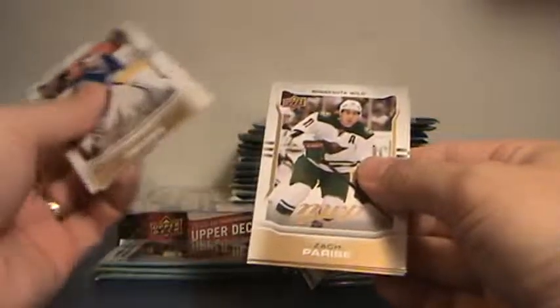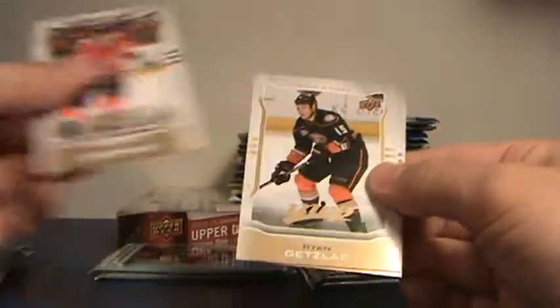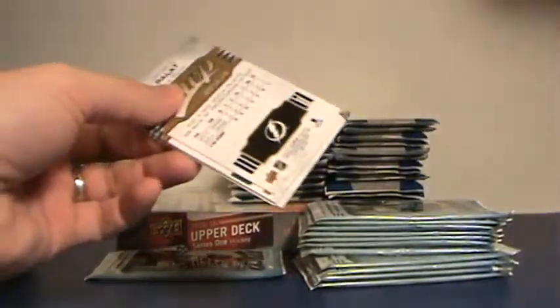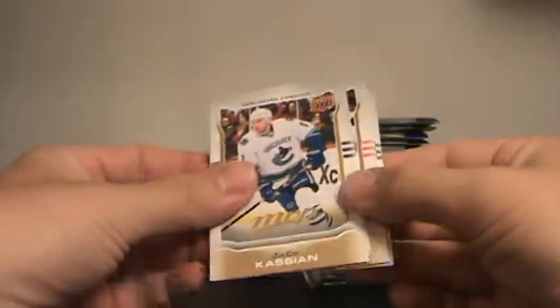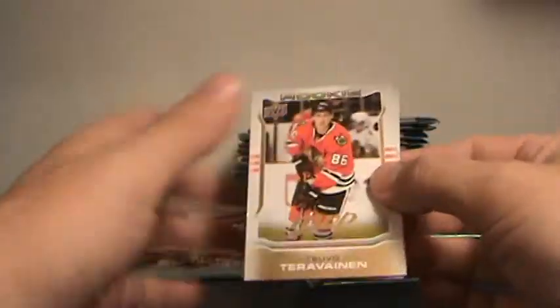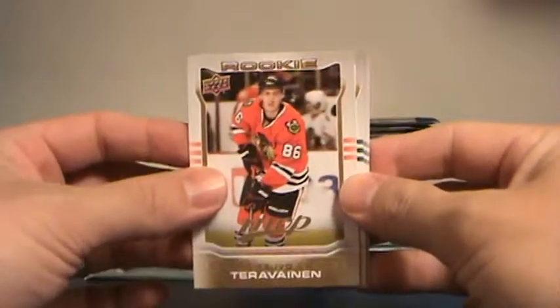Premier, Perronch. Checklist. Dougie. Longo. There's a rookie — that's a good one. Tevo Teravainen for Chicago. That's a nice rookie.